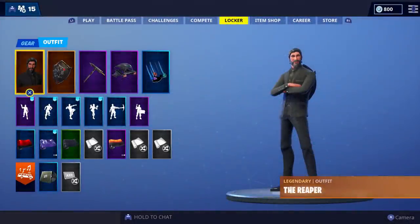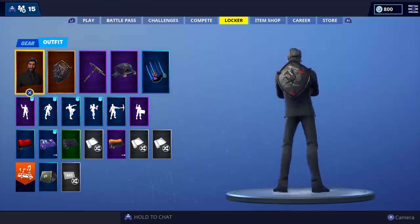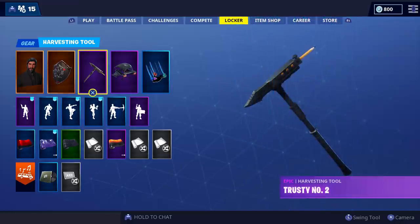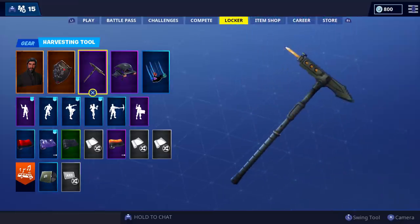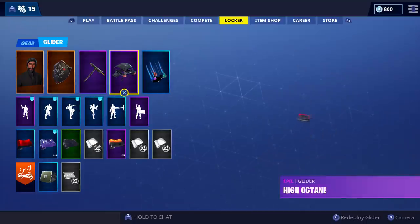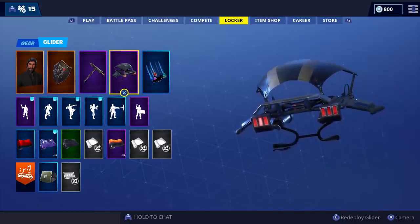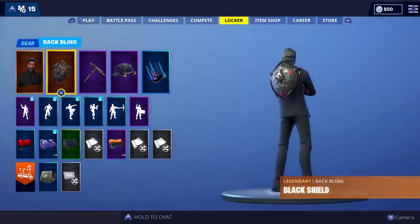Here I have the legendary Reaper outfit, which is the tier 100 of Season 3 — aka John Wick. In addition, I have his trusty Number Two pickaxe. If you've seen John Wick Part Two, he uses a pencil to annihilate one of his foes, and that's what he's known for. We've also got the High Octane glider, which is his car from the first movie.